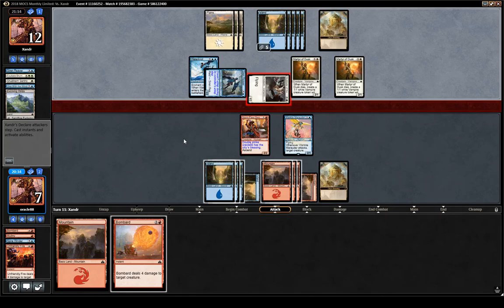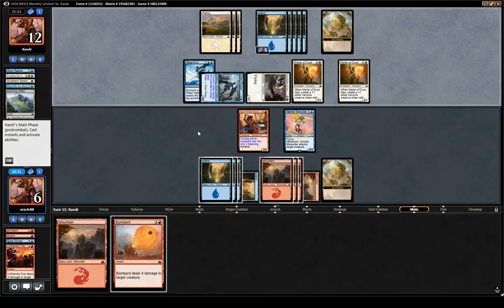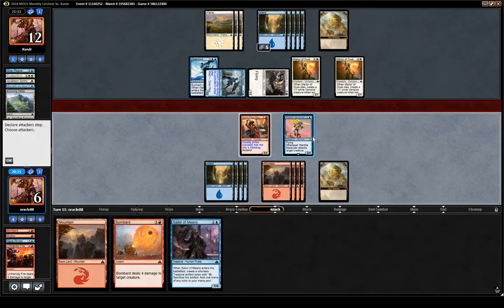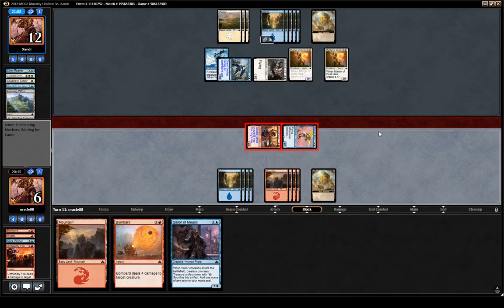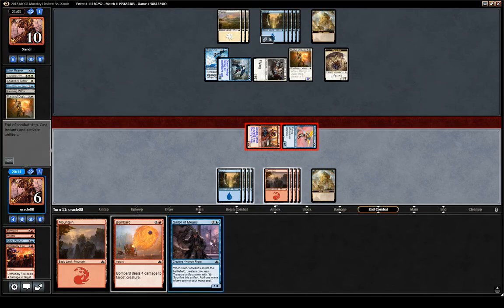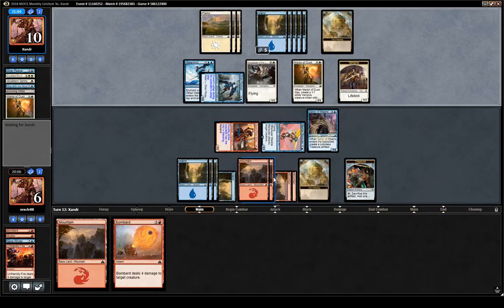Swashbuckler holds the ground creatures and we can kill any annoying creature they play. They top-decked Sealer of Memes — that's really good. Now I guess we are attacking with both. They can chump if they want.